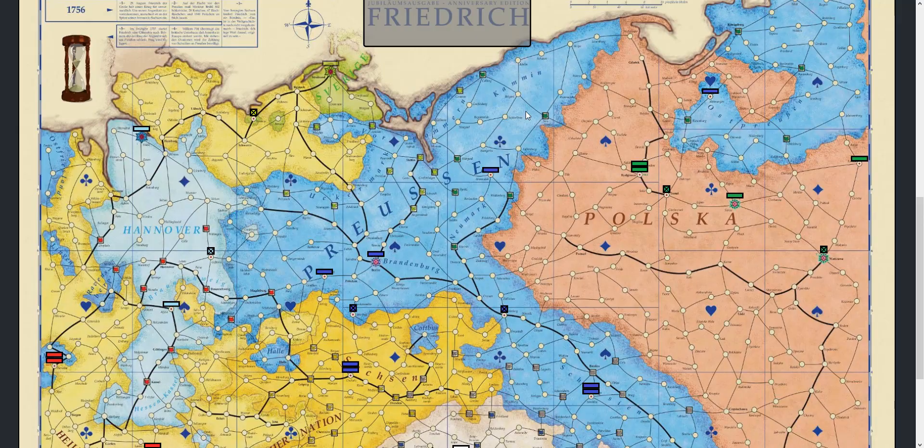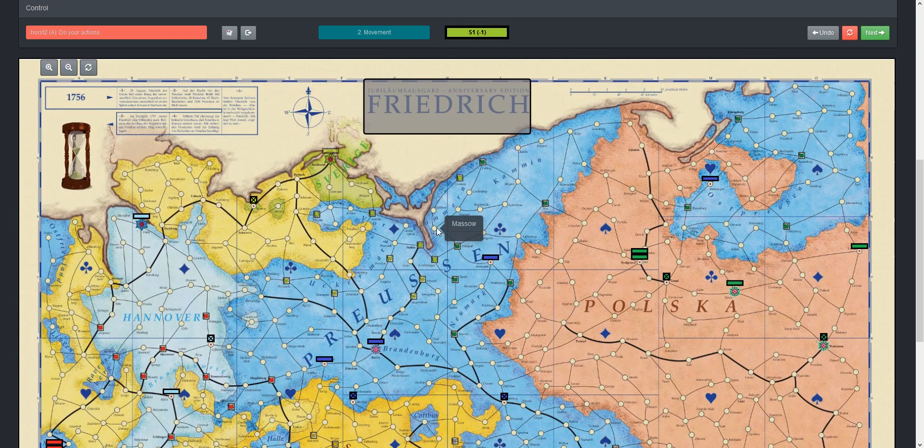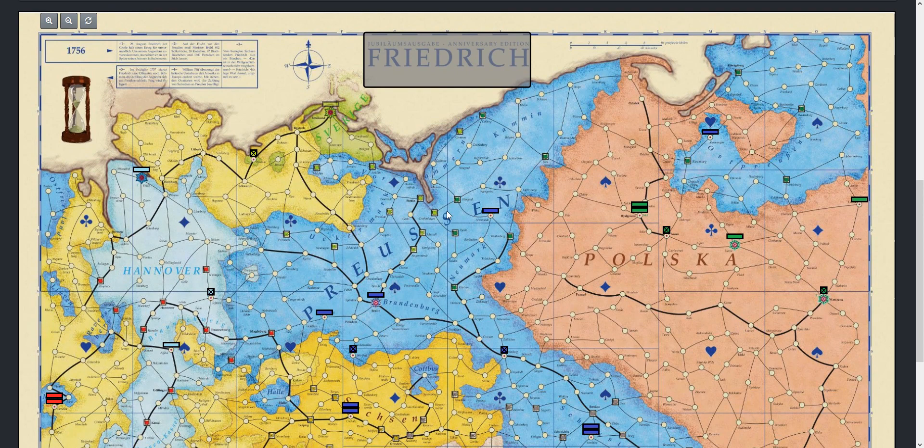Let's talk about Sweden first in more detail and then I will go to Russia. You are also playing Sweden with 1 general and 4 troops, 1 supply train, income of 4, and 10 objectives split up in 5 first order objectives and 5 second order objectives.